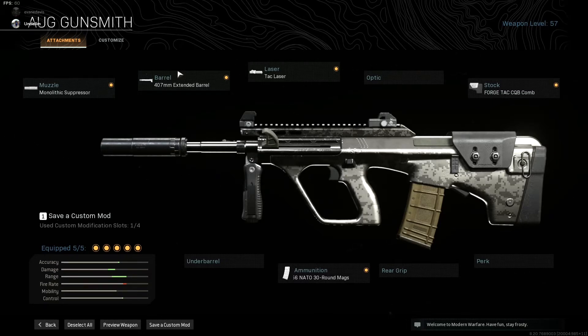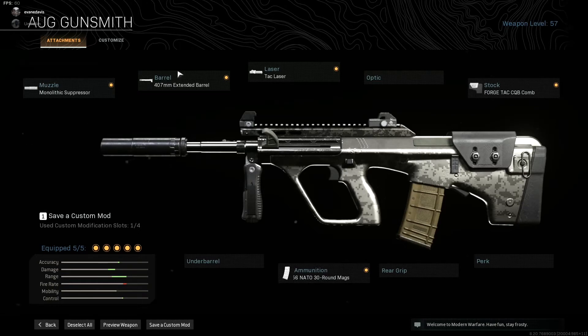That build makes it super accurate — it kind of transforms it into an assault rifle, but it's a whole lot of fun to use and kills pretty quickly. Despite being one of the least used SMGs in Warzone, it still puts people down fairly quickly, and for multiplayer it's still one of the top couple of SMGs. So number one is the AUG.